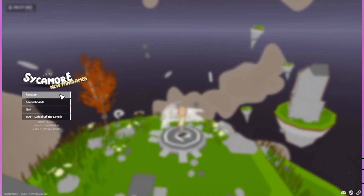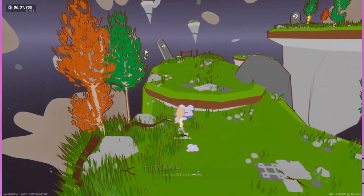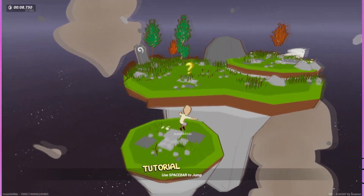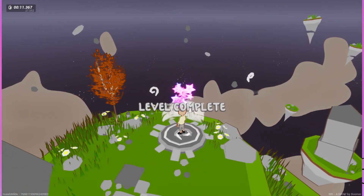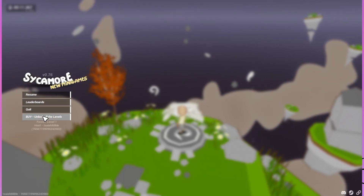Buy. Unlock all levels. Resume. Spacebar to jump. This is the only level we get for free. There's no way. There's no way that's the whole game. Resume — leaderboards, quit, or buy.